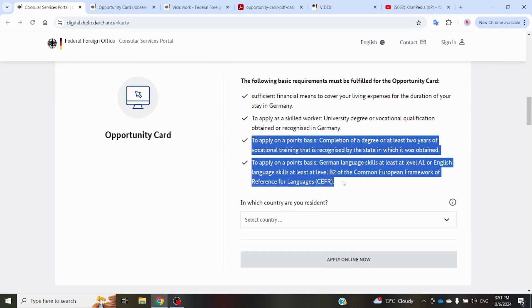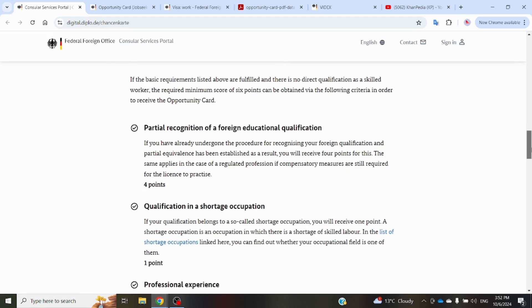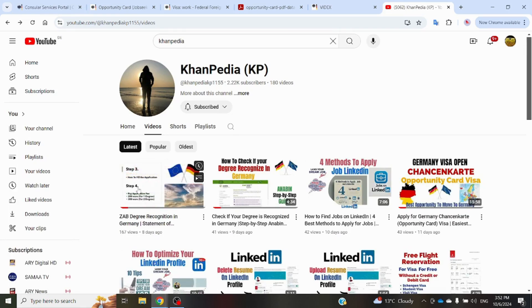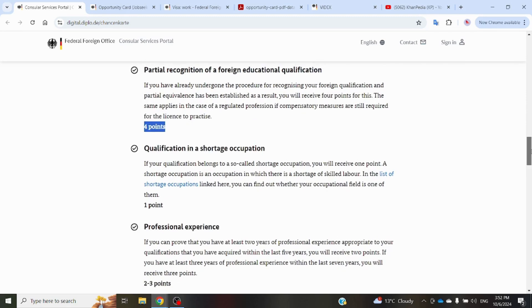For the second requirement, where you will have to recognize your degree from the German government, you will still have to get six points to be eligible for the Opportunity Card. The different categories of the point system: the first one is recognition of your degree. By following the ZAB degree recognition method, you can recognize your degree and you will get four points — not all six — so you still have to score two more points to be eligible.